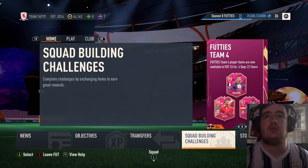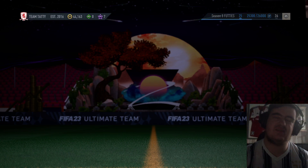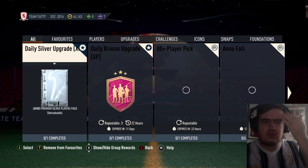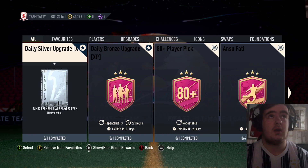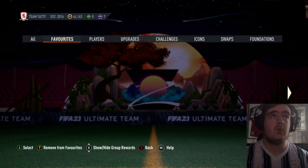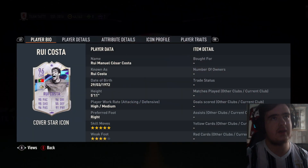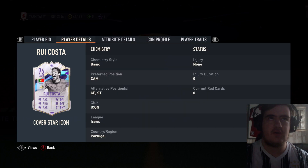We have two new SBCs, but one realistically. There's a new Rui Costa cover star Icon SBC. Five star, four star, can centrefold striker.